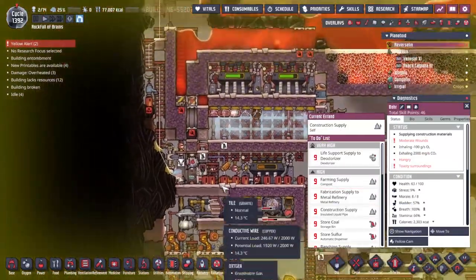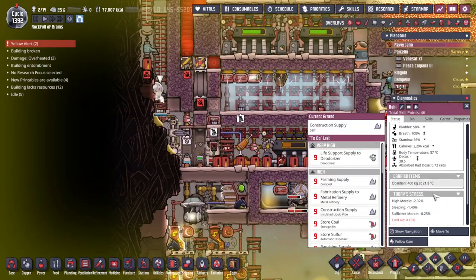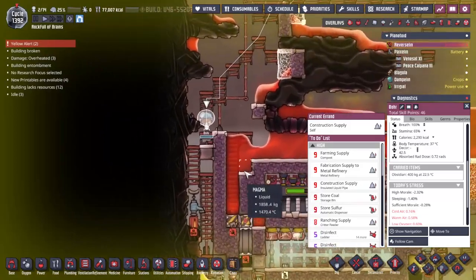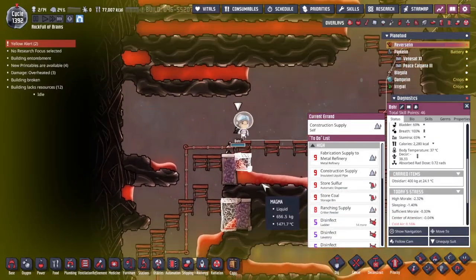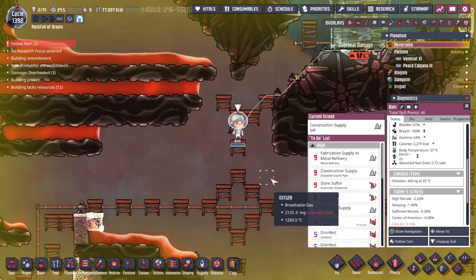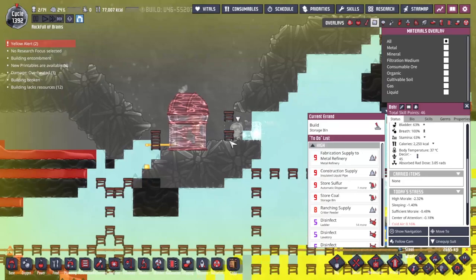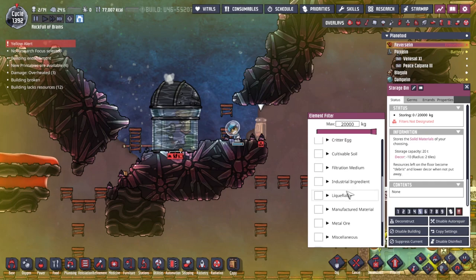You've only got 63 health. How much are you carrying at the moment? 400 — that is everything that we need. Follow cam here. Go Boar, go! Let's see if we can get up there in time. Actually the way that he is approaching this is good because there's no super hot gases washing past him. Consumable ore — okay, and then we go with sweep only.